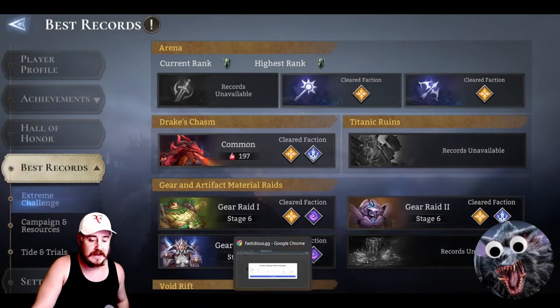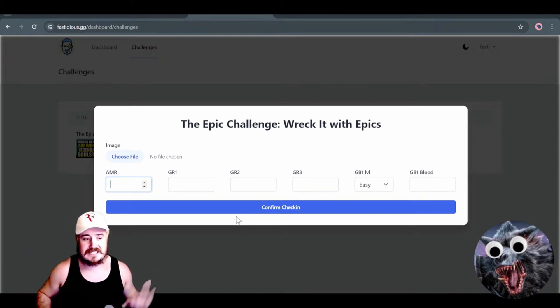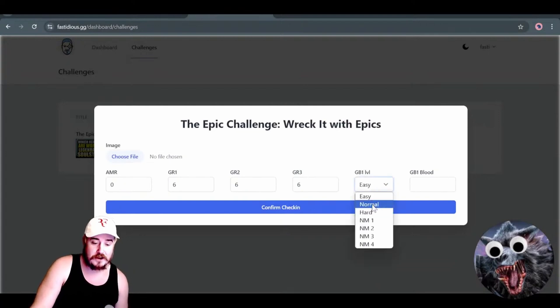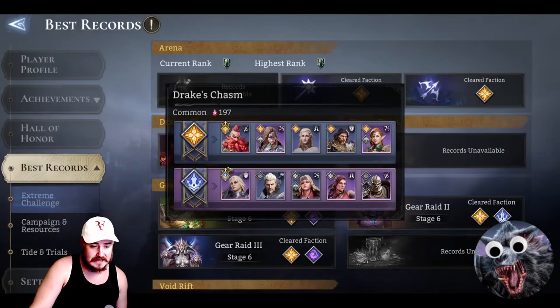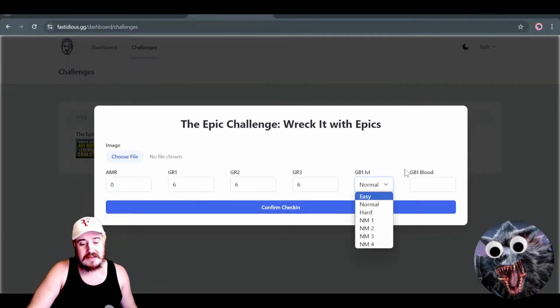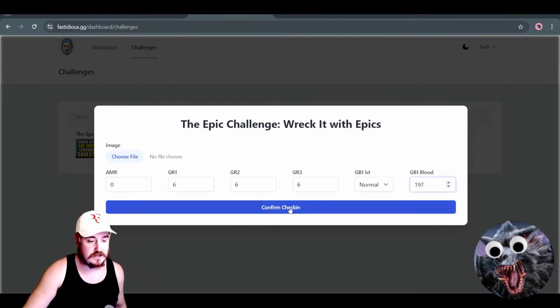We need the visual evidence and you need to manually type it in. You can do this whenever you want — at the end of every day, every few days, or at the end of every week. Please do it at least every week so everything can be fairly current. So for AMR I'm on stage zero, I haven't done anything. My Gear Aid 1, 2, and 3 — all of them I'm on stage six. I'll push harder by the end of the day. For guild boss, I'm on common (normal) and I put up 197. So 197 blood on common. The one after easy is called common, so common equals normal. I'll put my damage as 197, and now I simply confirm the check-in.